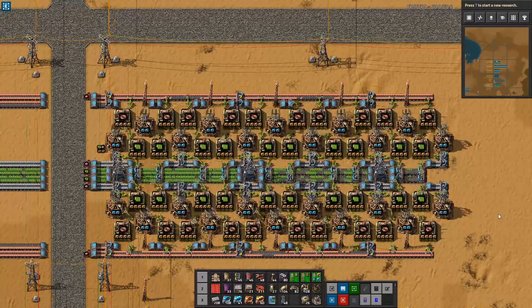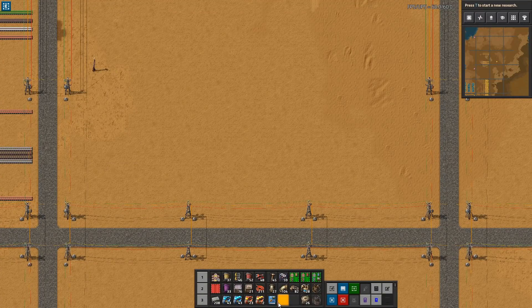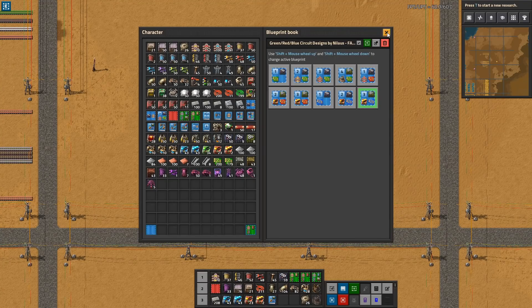Let's dive into the green circuits, or electronic circuits as they are actually called. With all of these Factorio Masterclasses, it all revolves around a blueprint book. I've prepared a blueprint book with the designs I'm showcasing, and as I'm walking through the designs and explaining how they work, you can find all of these blueprints in the link in the description below.